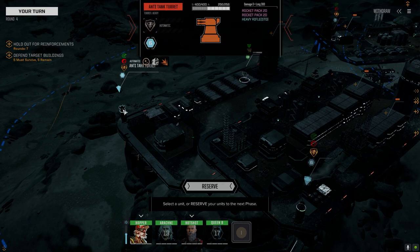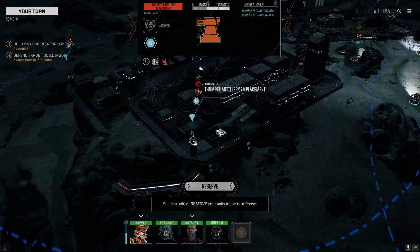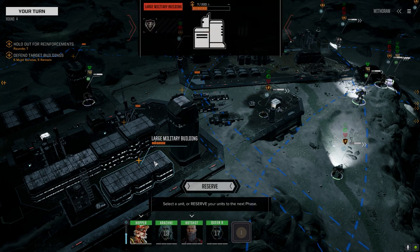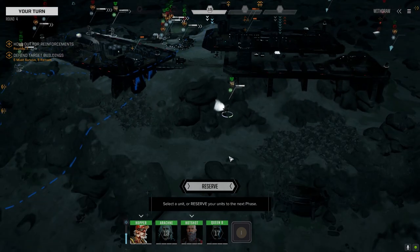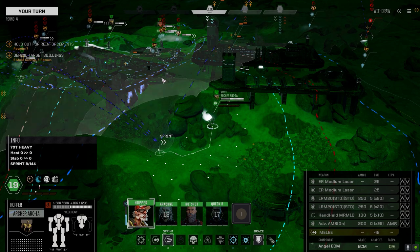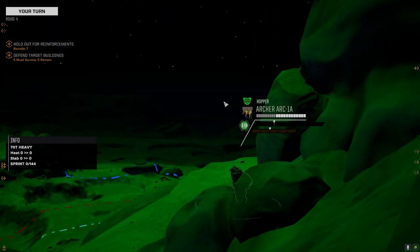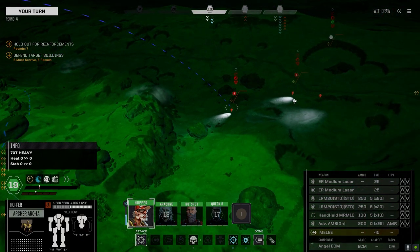This is our Thumper turret — anti-tank turret with two rocket packs and heavy rifle, pretty much useless. But it should be able to do some damage. We've got 325, 200 hit points on those buildings. Hopper, full sprint please. I'm going to take a pot shot at this guy — that's a Clint! And there's the Atlas — the 100 tonner. And a Yellow Jacket gunship.